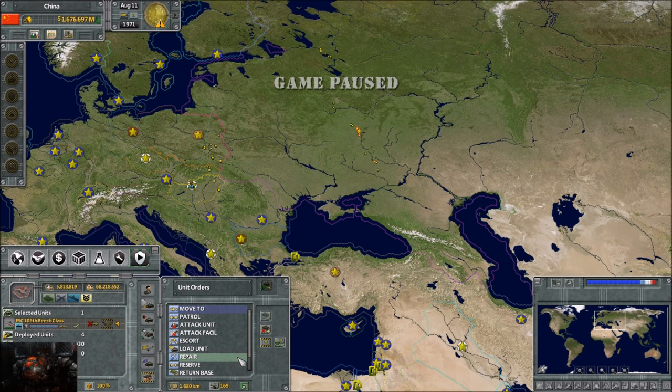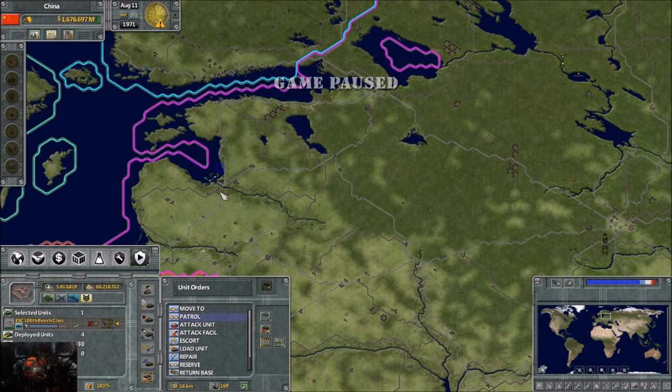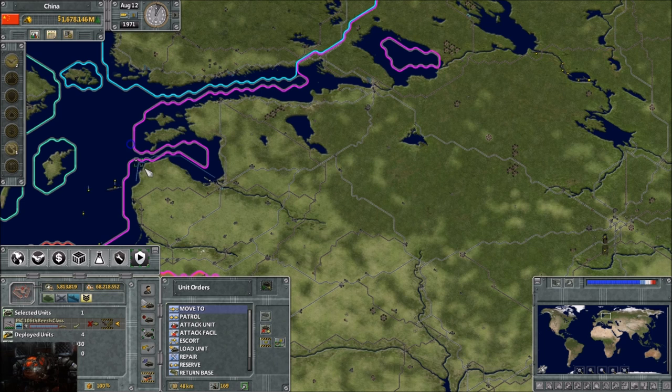Unit orders - this is basically how you command your units. You tell them to move to an actual location. You can tell them to patrol - wherever the unit is located initially is patrol point one. You can only tell them to patrol between point A and B, unfortunately. So this ship will start patrolling between those two locations, going back and forth. It can only patrol between two different points.